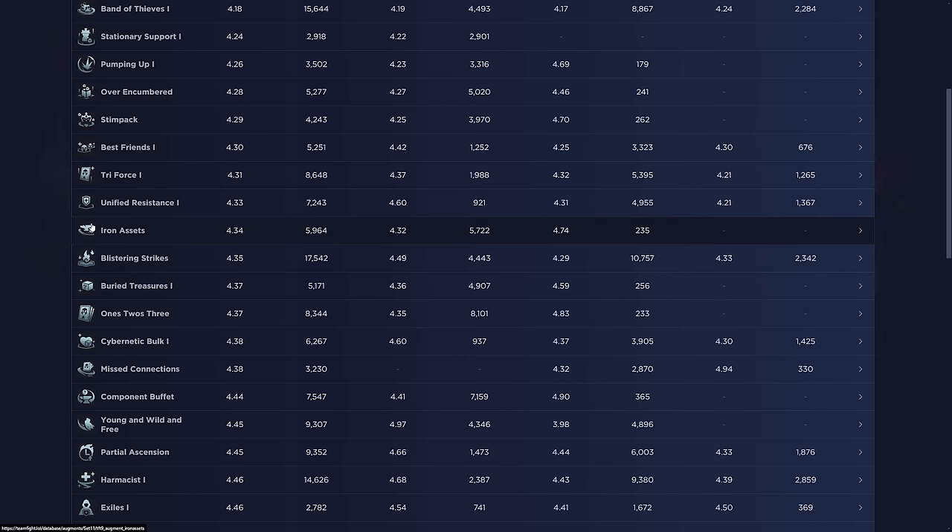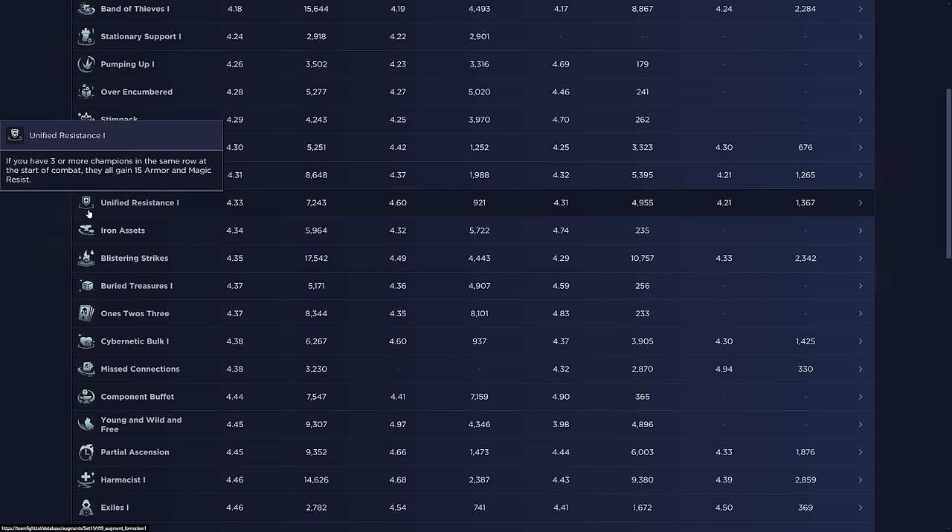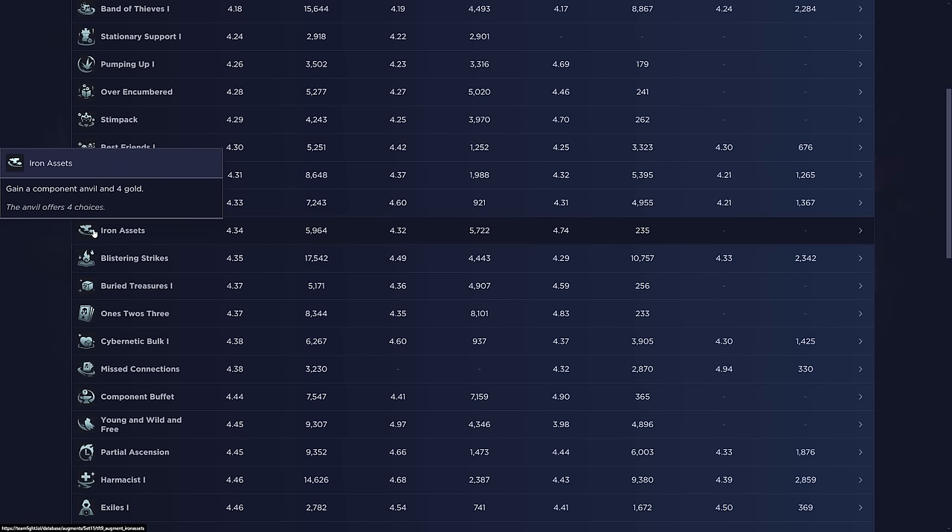Unified Resistance is just a generic combat augment — better as the game goes on, not so good early because you don't have many champions and you don't want to put everyone in the back row. Try to take it in stage three or four. Iron Assets is pretty decent — really good if you have good components so you can build two full items in the early game, making win streaking during early stage two really easy. The four gold also helps for more interest.